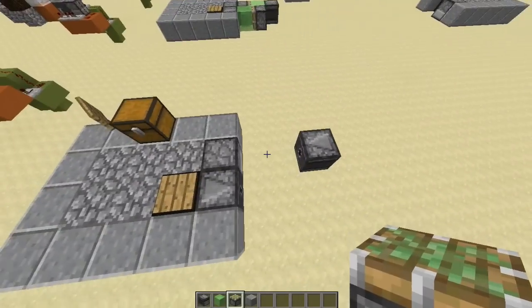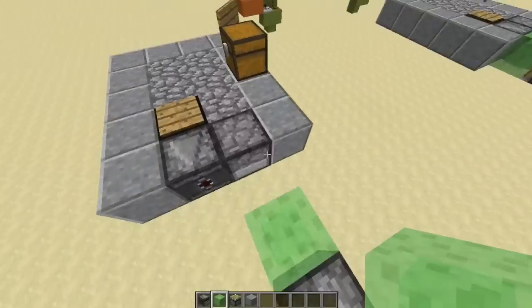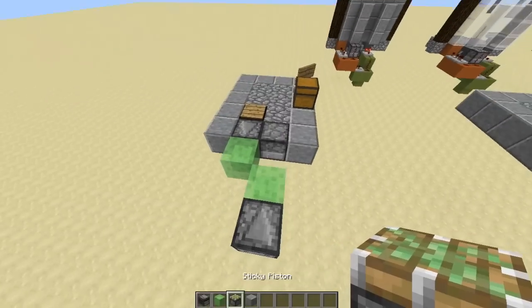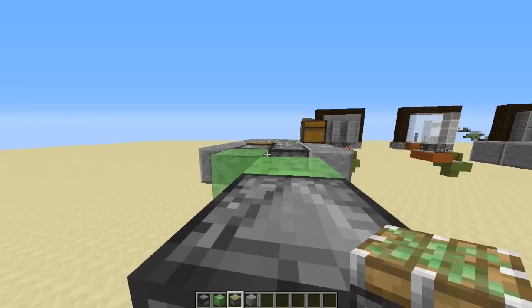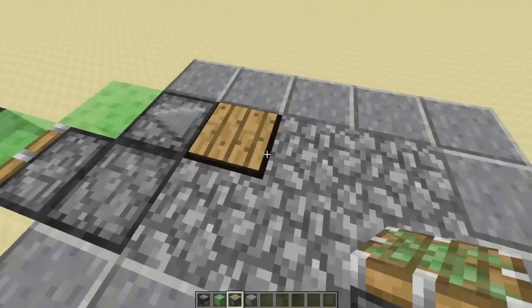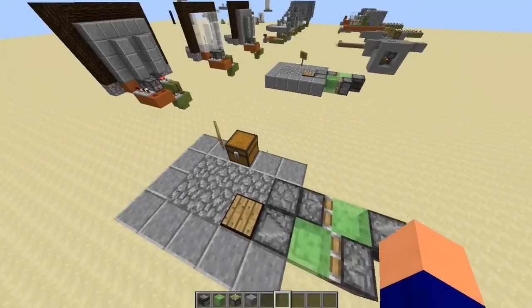Now what we're going to do is take our slime blocks, put one behind each output for each of the observer blocks, and then take two sticky pistons and place them on the sides of each of those slime blocks facing into the other slime block. So you can see we're going to make this little square thing here — and that's literally it. That is all you need.